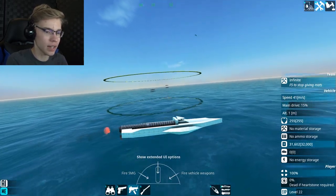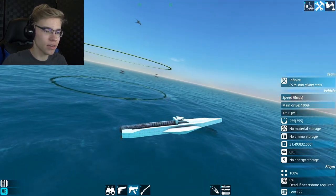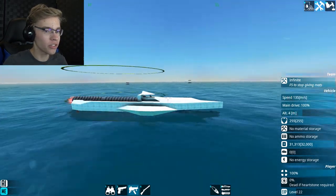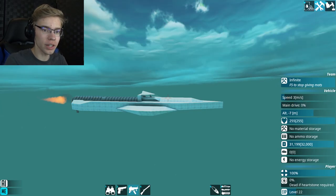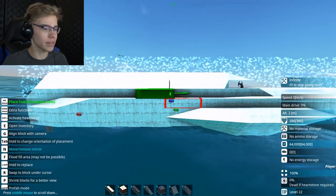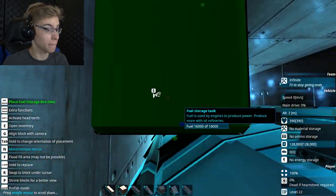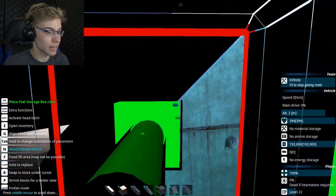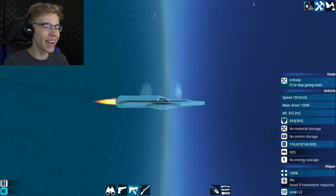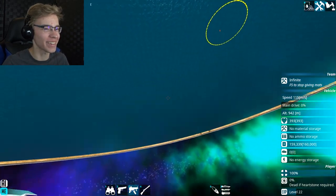I guess we can test it anyway. It definitely still wants to sink, but besides that it looks good. What if I put the fuel in the top to raise the mass up? Okay, it's flying away. I made a rocket ship, Phillip.